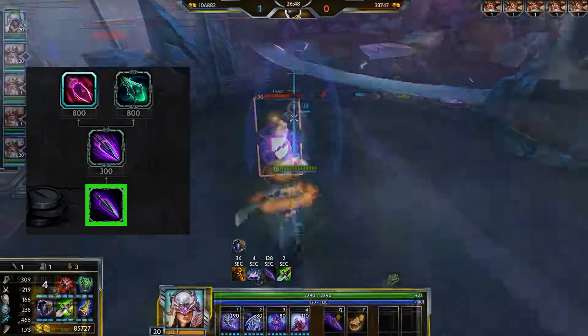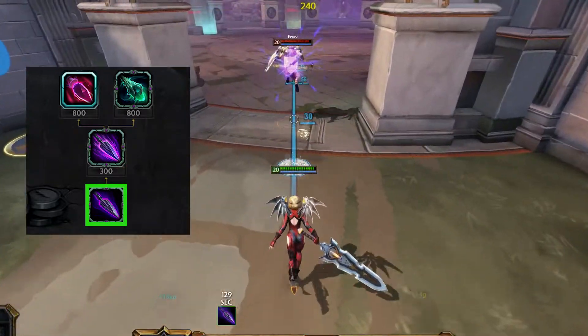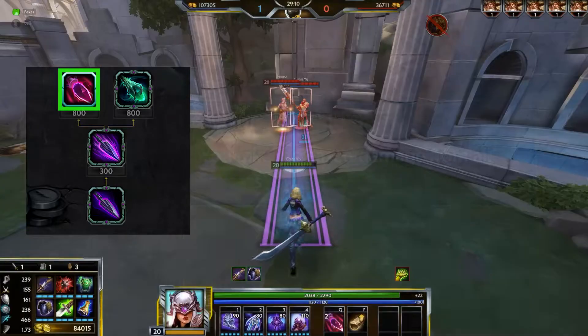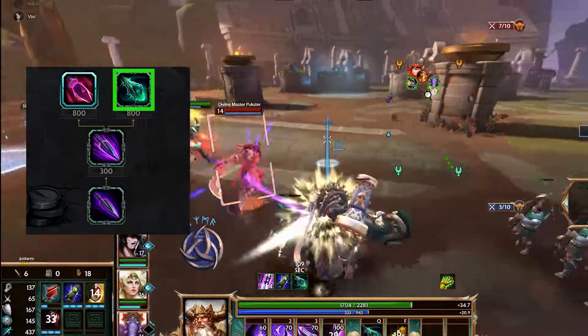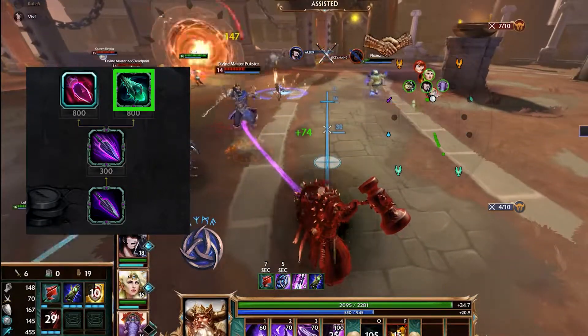Sundering deals percentage true damage and reduces enemies' shields. Targets hit also take increased damage. It has 2 charges and the debuff stacks twice. Sundering Blasmics throws the spear in an AoE. Sundering Siphon links you to an enemy, dealing percentage true damage every second while healing you for half that damage.